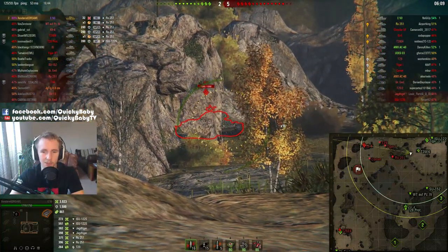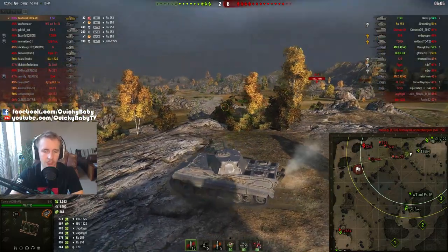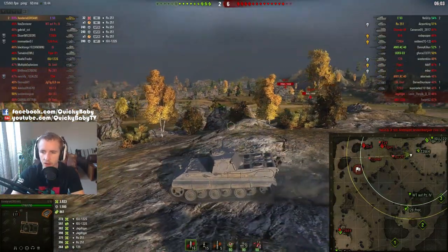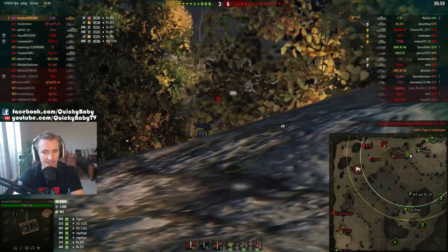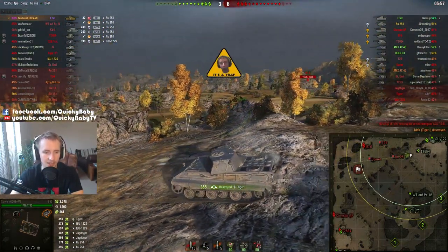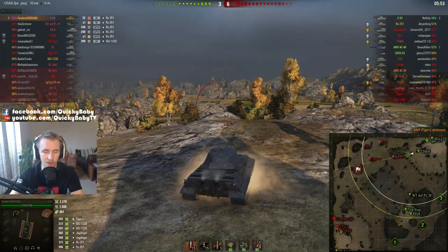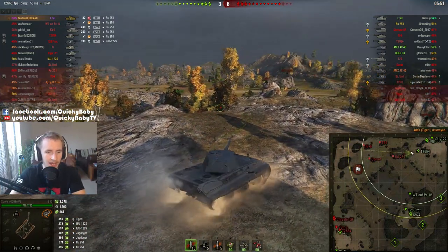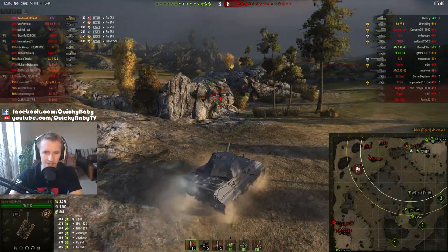Zendarial is putting on an absolute showcase of mid-to-long-range German sniping, but he's also playing aggressively in the sense that he's in front of his team, spotting out. He's done 861 spotting damage, and he's probably spotting for himself the vast majority of the time. Having killed the Tiger, he's now up to 3 kills and 3,378 damage.